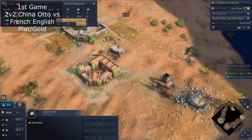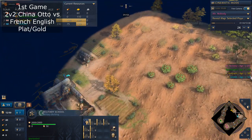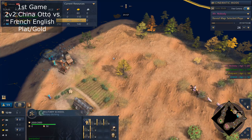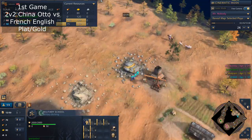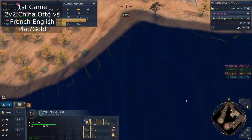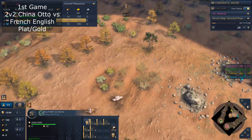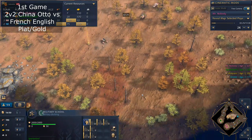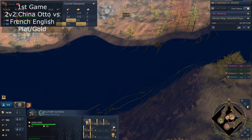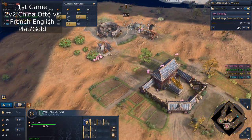He's playing Ottomans doing a standard Ottoman build. Now they're playing a very classic knight-archer — French Longbow combo. Both are aggressive civs, and their units complement each other very well, which is why it's a very classic two-player combination.